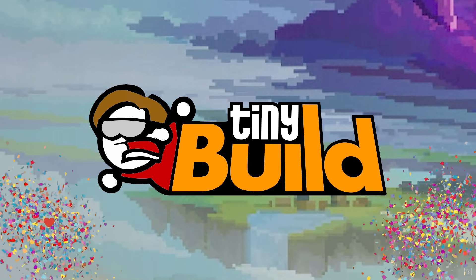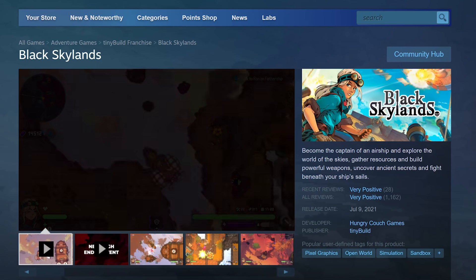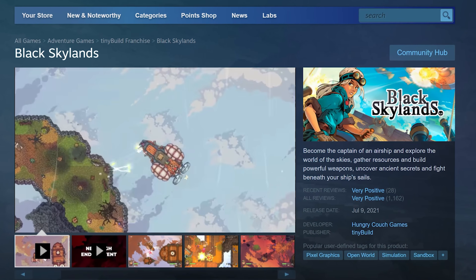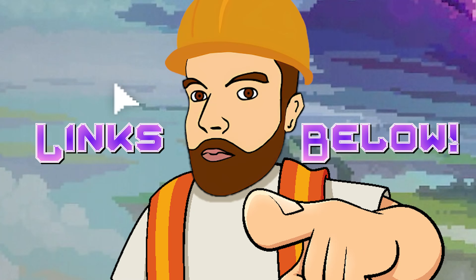By the way, this video is sponsored by TinyBuild who have released some absolute bangers recently and this one is no exception. Black Skylands has just left early access after a year of constant updates and is now available in version 1.0. Check the link in my description to check it out.